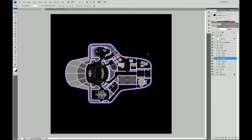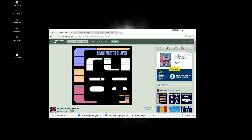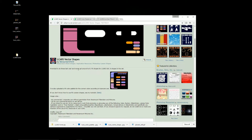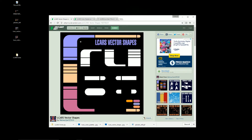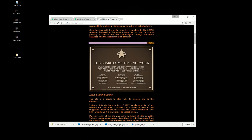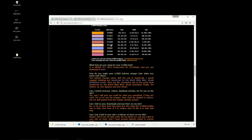We could do this from scratch, but screw that, because other people have done the work for us. Over on DeviantArt, I found a fellow who has made LCARS vector shapes that we can just bring in and use — these are custom Photoshop shapes. He's also got a link to color swatches, which he got from LCARScom.net, which has all the colors and their web-safe codes. They also have a download for a font — Swiss 911 Ultra Compressed BT — which is useful. I've downloaded and installed it.